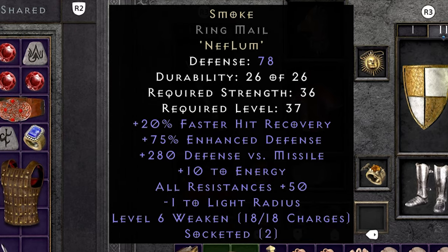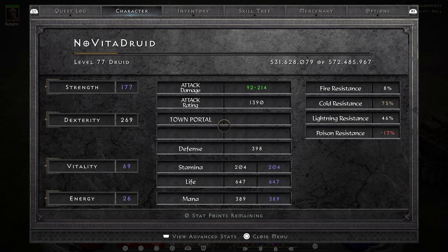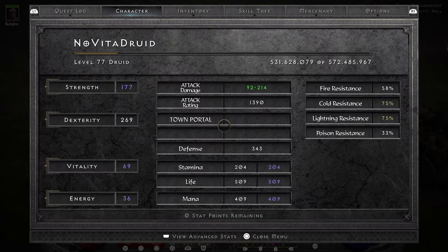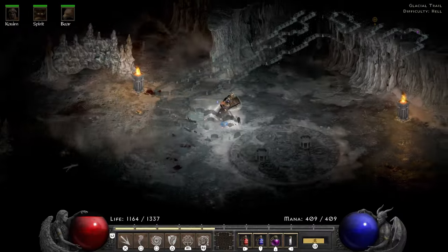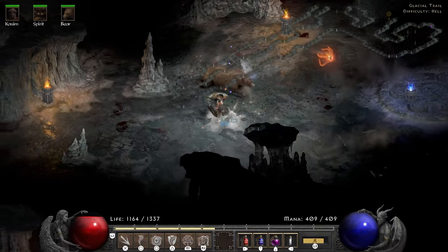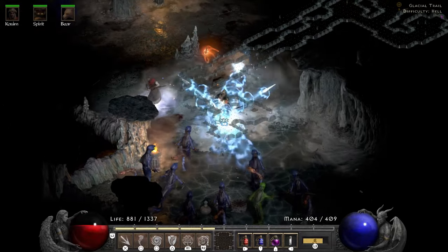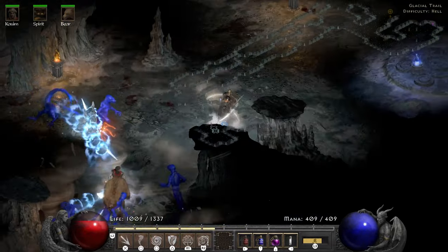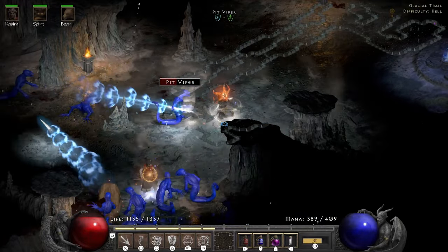Smoke has a bunch of mods and gives 50 resist all, which is nuts. It could have a bunch of downsides for all I care — 50 resist all for a Lum rune, sign me right up. The difference in resist after switching armor comes at a cost though: my life total is much lower again. But between the Oak Sage and Cyclone Armor all I need to do is hold on for one more act. At this point it is just a mad dash towards the end while hoping to survive. In the Glacial Trail I notice my life total is at 169 — I've now hit all the funny numbers in this run.